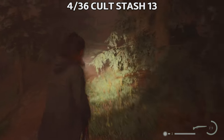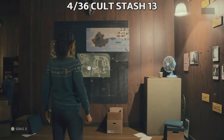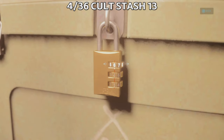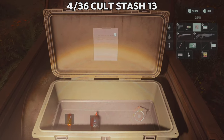Now we're gonna find Cult Stash number 13 on the back of a truck to the south of the break room. If you follow the path from the break room, you're gonna find this cult stash in the back of the truck. The code is 177, and the location is here south of the break room.